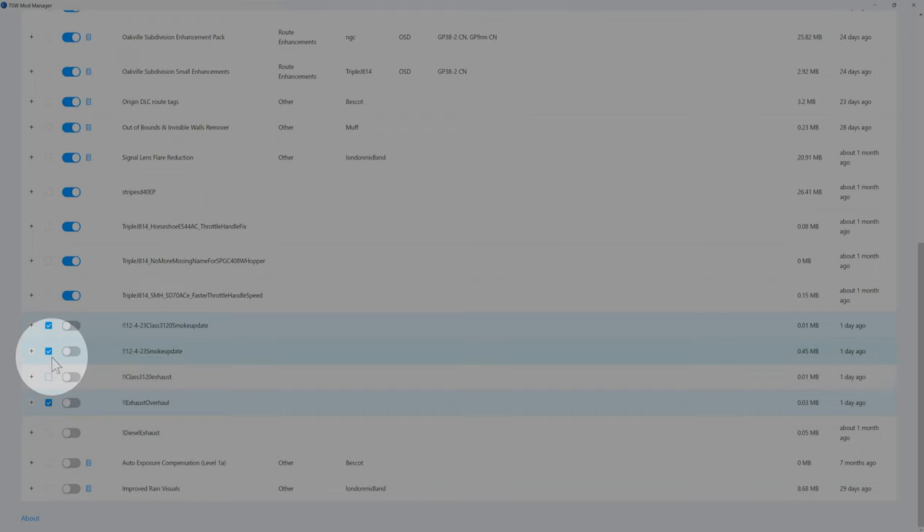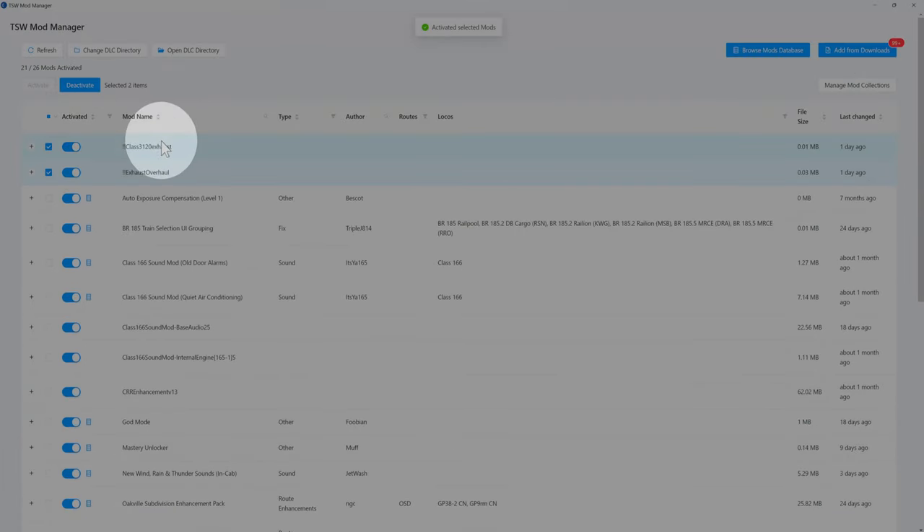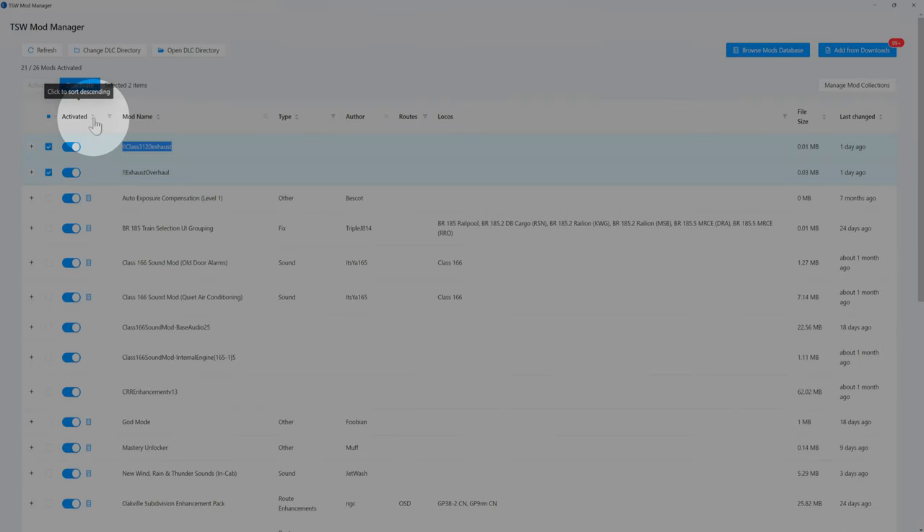Back at the mod manager. This time I'm gonna disable this one and come down here and enable those two. Those two are for the exhaust overhaul — this one here is the exhaust overhaul and that's for all diesel locomotives within the game. And this one is specifically for the Class 31. If I can keep the video short enough, I'll show what the Class 31-1 locomotive looks like with the two different exhaust overhauls.